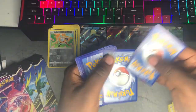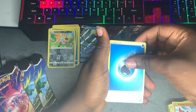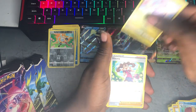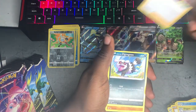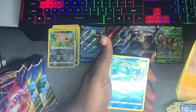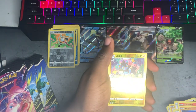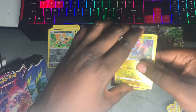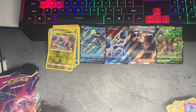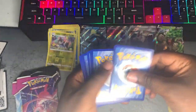One, two, three, four — let me make sure I'm all straight before I flip them. Energy, Dratini, Sliggoo, Shauna, Galarian Zigzagoon, Mankey, Clauncher, Rowlet, Stufful, reverse holo Luxio, and a Muletta — I've never heard of this one either. Okay, down to our last three.